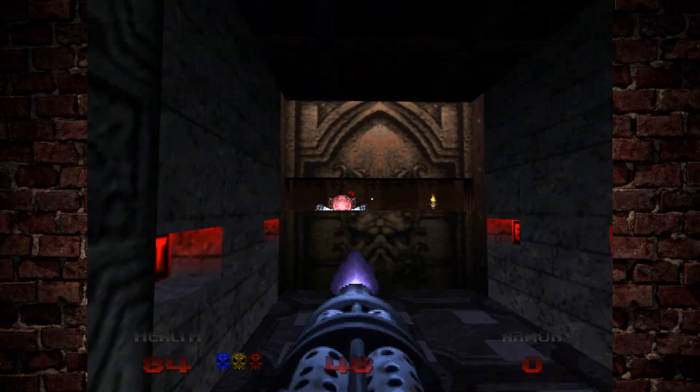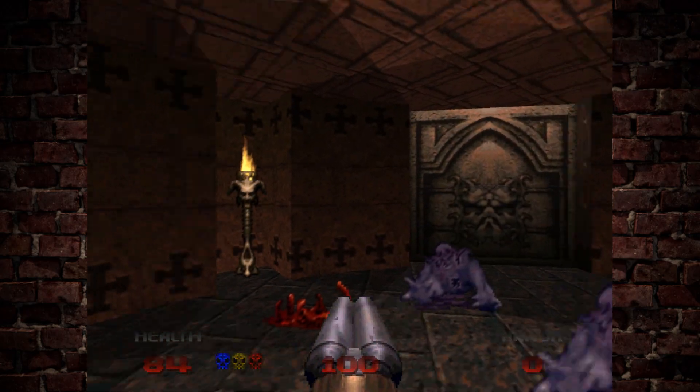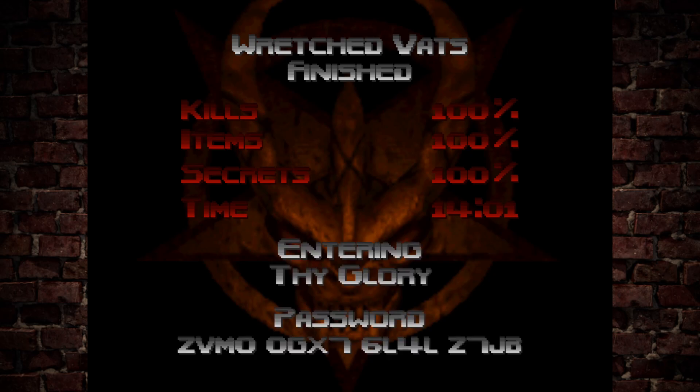I like this one. I think it's a fun level to play through - it's got some nice traps and a really inventive layout. There's a lot to see and do, and there are quite a few fun encounters, in particular that arachnotron room where the yellow key was. Definitely a fun Doom 64 level, and we are coming up to the end of this playthrough - we've only got two more levels left. I've been enjoying these lost levels; it's really nice to play some new Doom 64 content. The Glory is up next as the penultimate level, and then the final level, which is Final Judgment. Let me know what you think of Wretched Vats in the comments - thank you so much for watching.